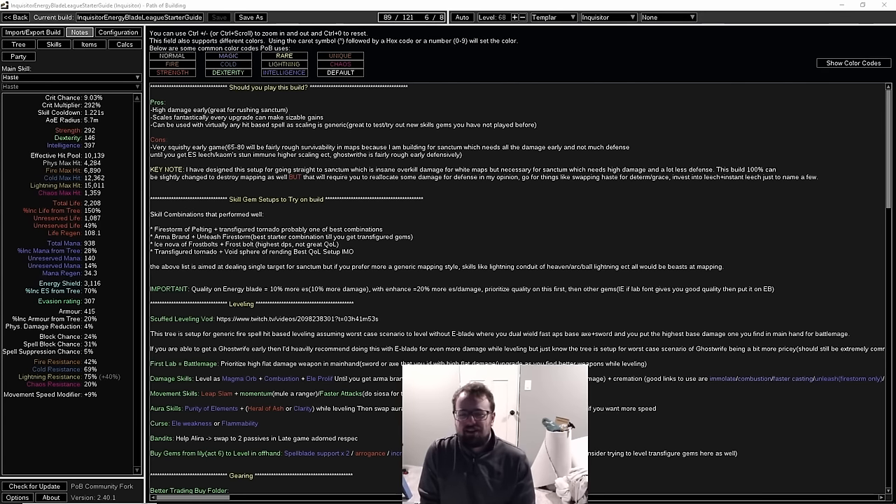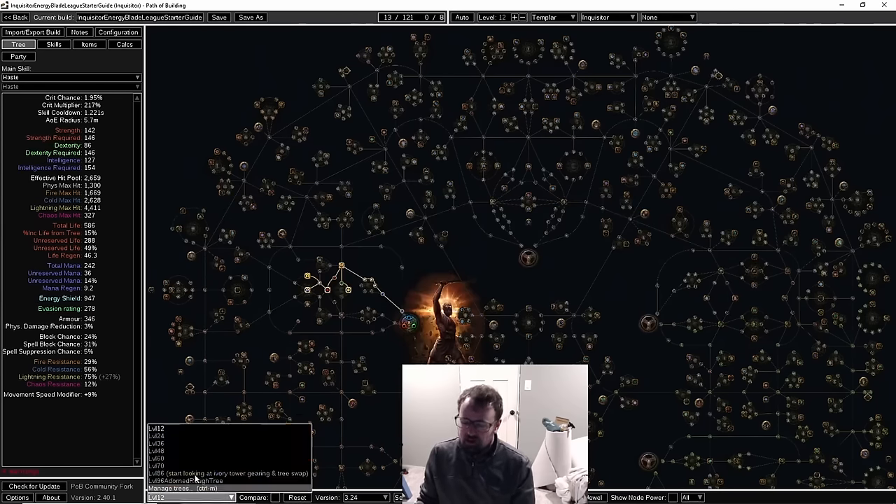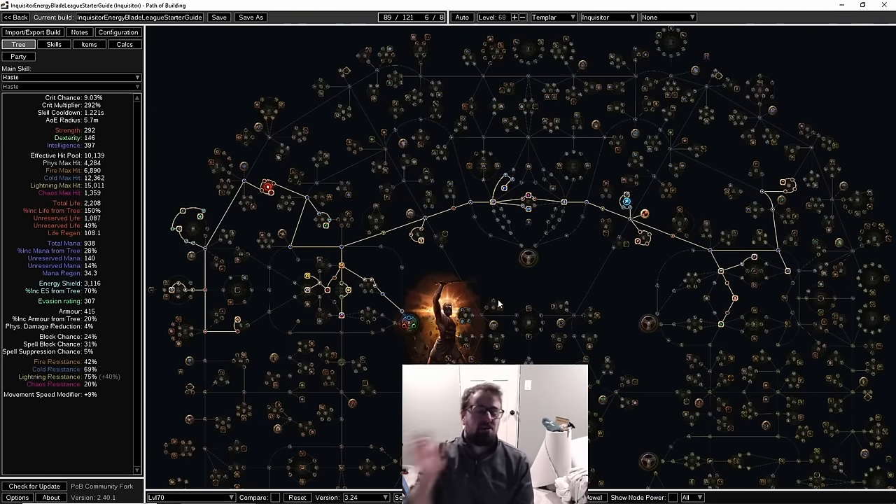Hello and welcome, exiles, to my league start guide for the spellblade inquisitor. I've done a lot of testing over the past few days and I think I've optimized the tree progression to a build I'm very happy with, all the way from level 12 to 70. Level 70 is where we're roughly aiming to get into doing some sanctum — that's why I planned my tree around that.